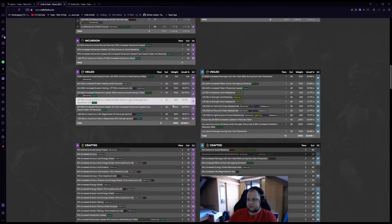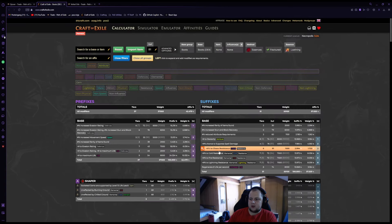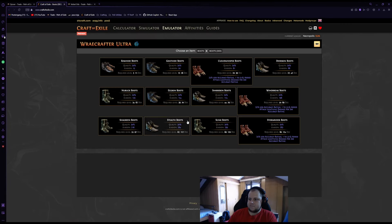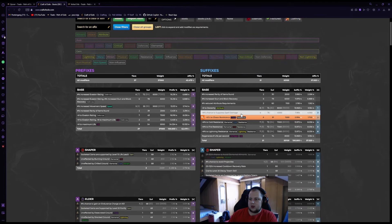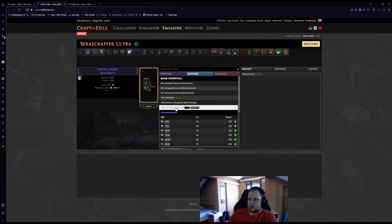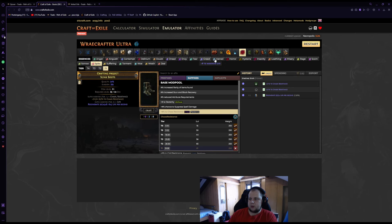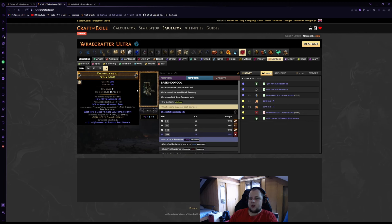We'll use a fractured chaos res base, essence of loathing for reservation efficiency, roll until we hit spell suppression, and then work on prefixes. For the boots there are two approaches. The cheaper way: use a Veiled Orb with 'suffix cannot be changed,' guarantee no suffix risk, block evasion rating with hybrid life, then unveil and hope for movement speed — with or without onslaught. Then craft life and the boots are done. The better but more expensive way: use eldritch crafting first to hit T1 life, then craft 'suffix cannot be changed,' do the icicling slam hoping not to hit the life, craft the hybrid, then unveil movement speed, and finally craft percentage evasion rating.